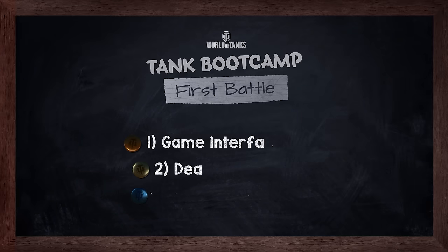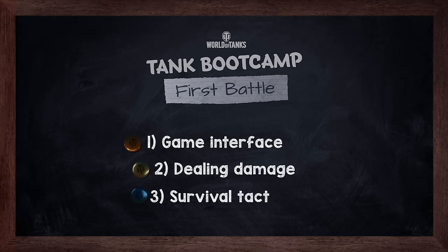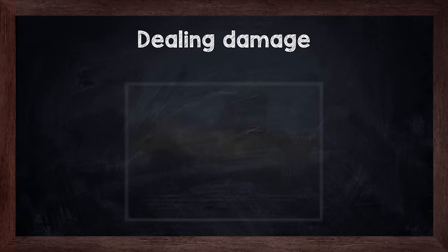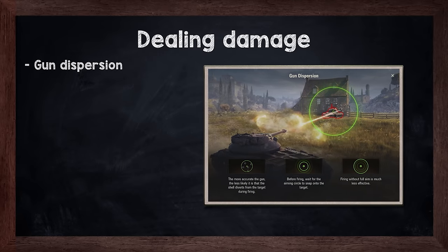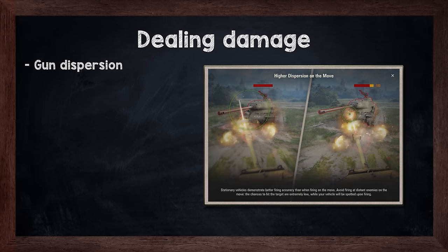We've already gone through a few of the basics of aiming and shooting at enemy tanks by setting the right reticle in our previous episode, but there is much more to it. The circle around your central gun marker shows the gun dispersion. Your shots are guaranteed to land within the circle, but they will not necessarily hit the center. The more accurate the gun, the smaller the circle. If you are on the move, your reticle and gun dispersion will be larger, so it is advisable to stop, wait and fire with a fully aimed gun if you have the time to do so.